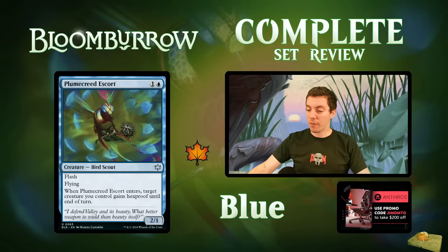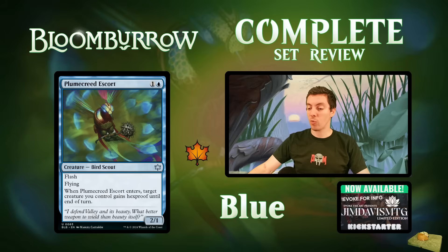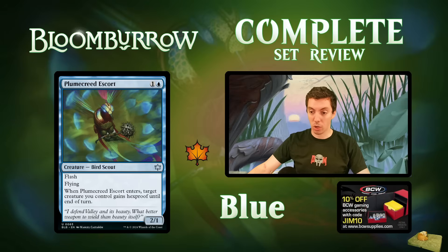Plume Creed Escort: a 2/1 flying flash creature. When it ETBs, a creature you control gains hexproof until end of turn. Great stats, great effect, simple and clean — very similar to Rattlechains but for anything, not just spirits. Really really good limited card and a possible constructed card too. I really appreciate the simplicity on display here.